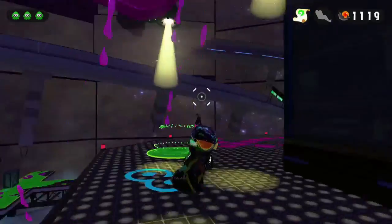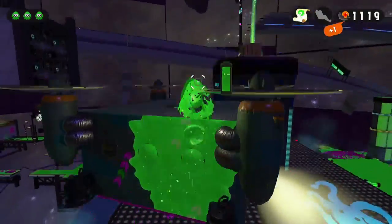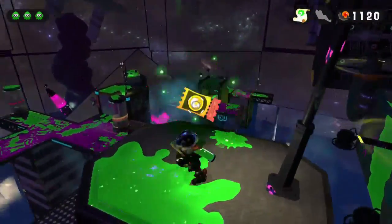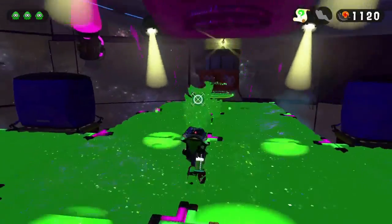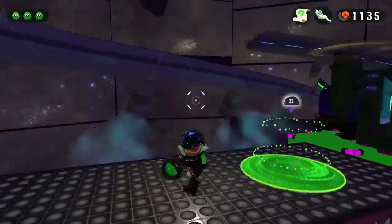The next one is going to be a ticket. There's an area that you cannot ink — just go on top of the octo seeker and the ticket is right there; it's a cash ticket. Just remember the area where you can't ink the floor. The sardinium is going to be right before the zap fish — just skip the jump point, skip the octo seeker, and sardinium is yours.